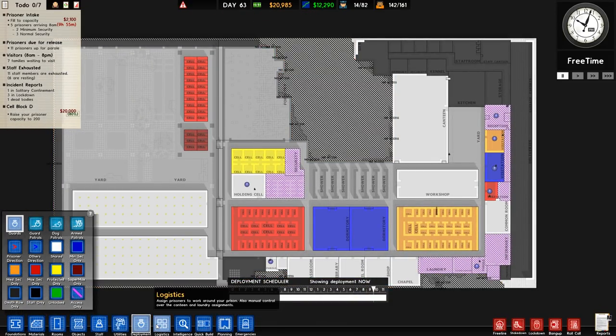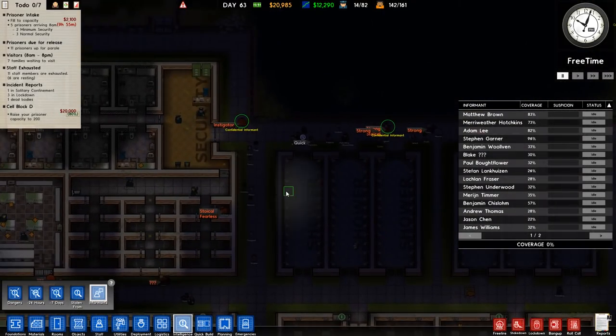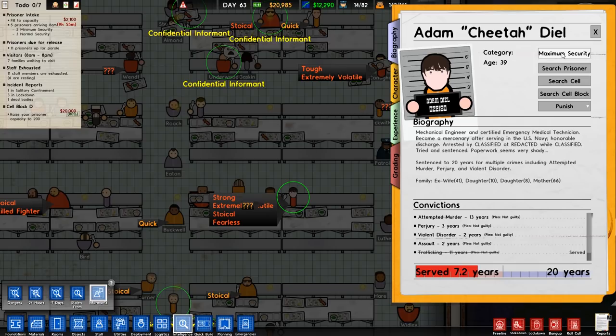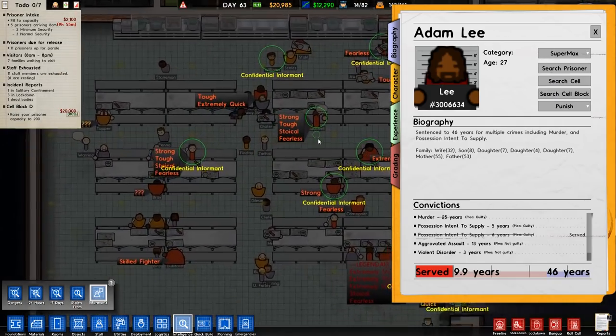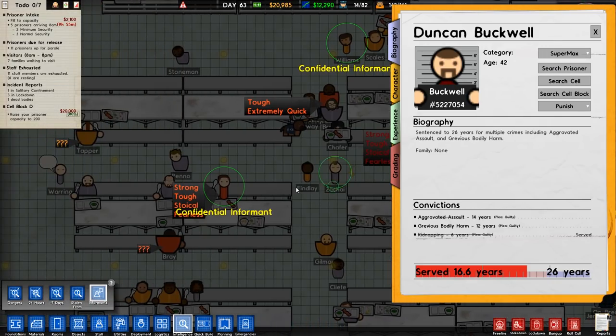I'm going to go over to intelligence and informants and check some people's traits. The instigator — maybe not. However, there are some traits around here. So this guy, you are now a supermax prisoner. We've got Adam Lee who is also going to be a supermax prisoner. There's a guy here who is strong, tough, stalker and fearless — you are now classed as supermax.